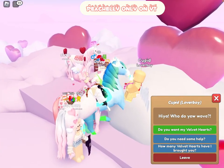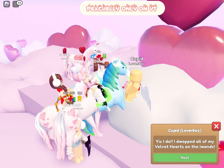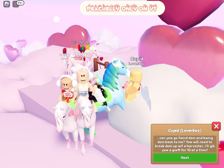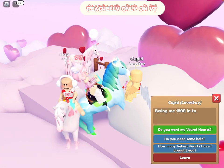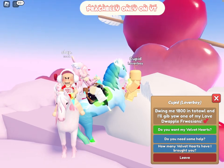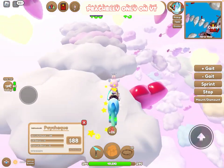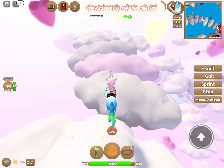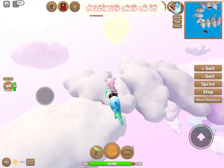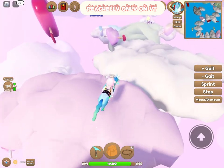We've got to appreciate that Valentine Abbey! Cupid says he'll give me a gift for 10 at a time, and for 1,800 in total he'll give me one of his Love Dapple Valentine Fusions — that sounds lovely! I keep leveling up because of the hearts, which is great.